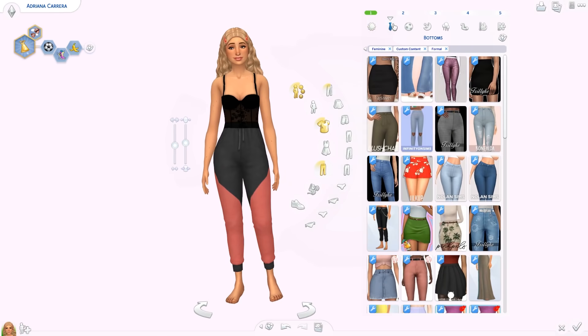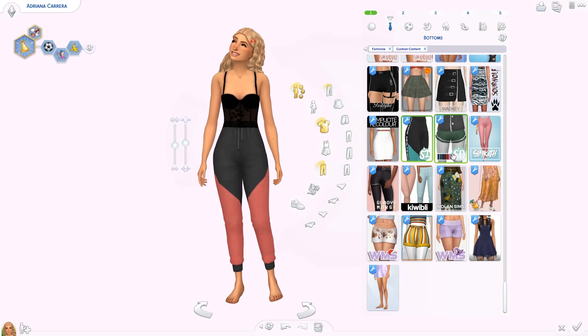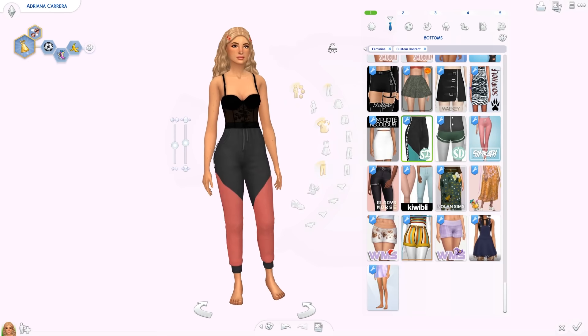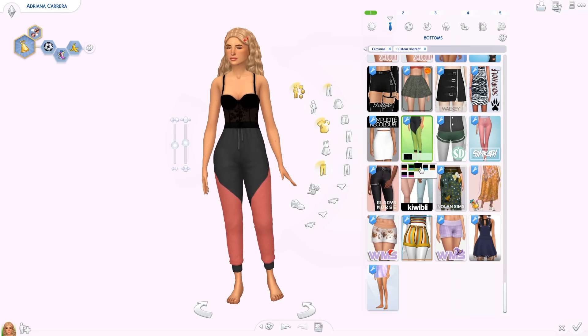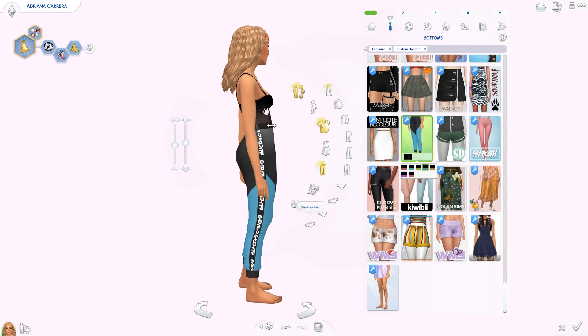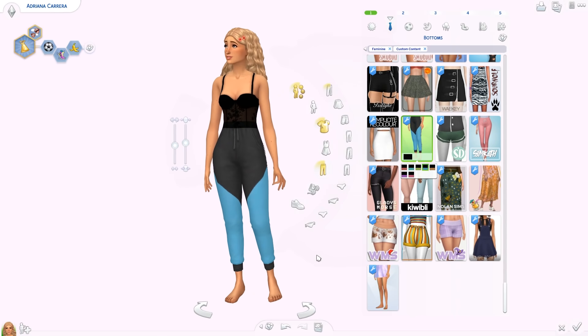Lastly for bottoms we have some simple joggers by Somdescent. They're high-waisted, in black but with different colors for the legs, and have a stripe on the side. I would wear these in real life — they look really good and really well done.